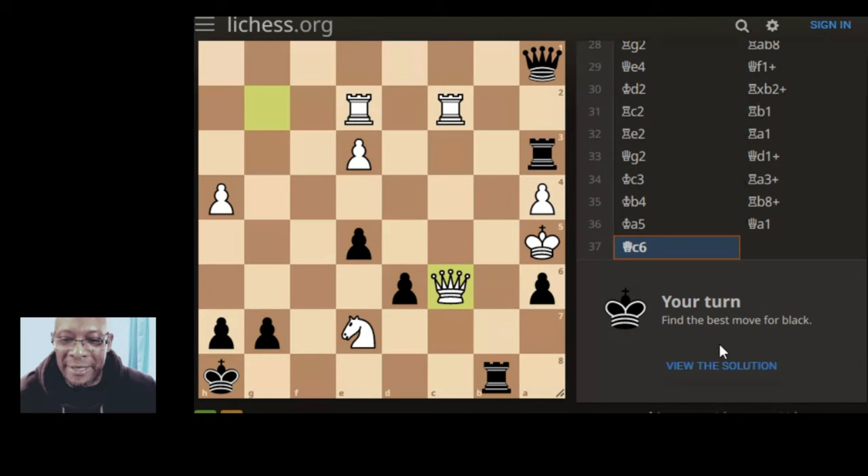Okay, best move for black - we're chasing the white king. It looks like that's the straightforward move but I bet any money it's not that. Look, takes with a check with support from the queen, queen takes. I don't think it's that though.